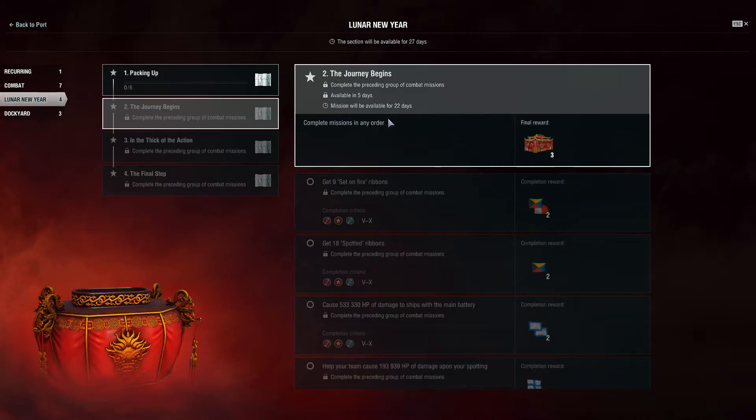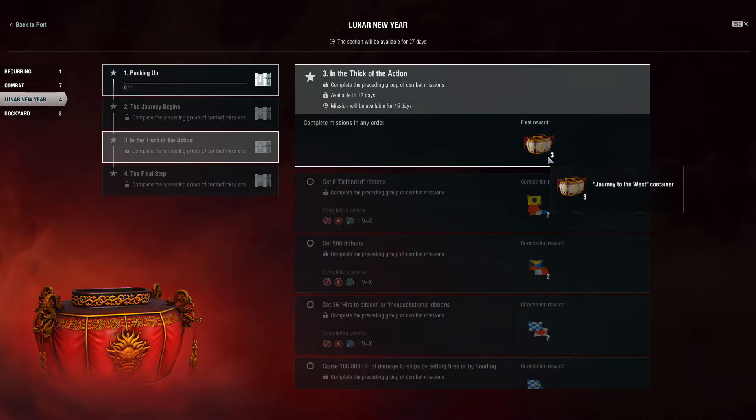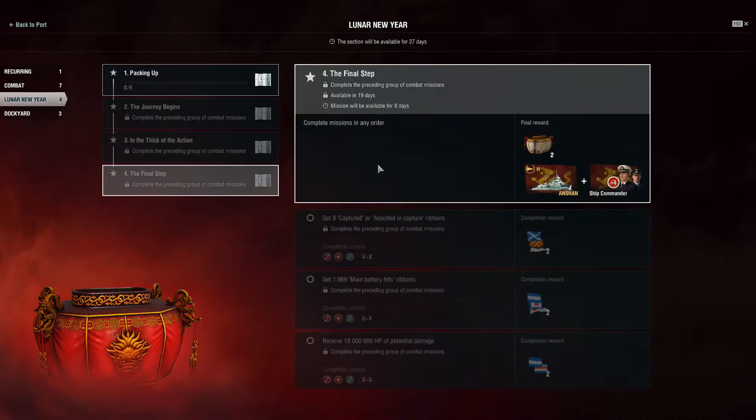Completing the entire mission chain will award the Tier VI Premium Pan-Asian Destroyer, the Anshan, a Port Slot, and a Six-Point Captain. If you already own the ship, then you'll receive 5,550,000 credits, the Commander, and a Port Slot instead.